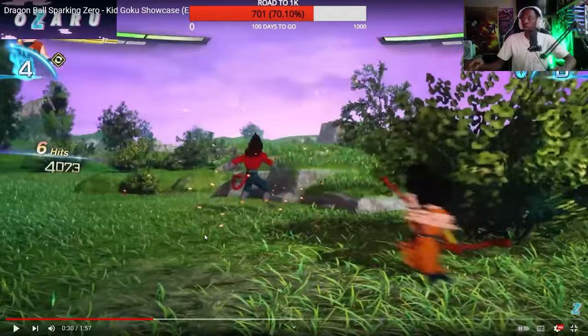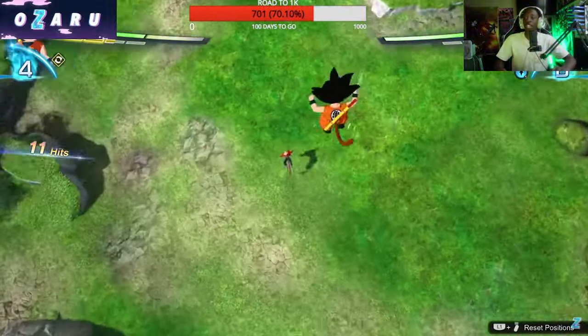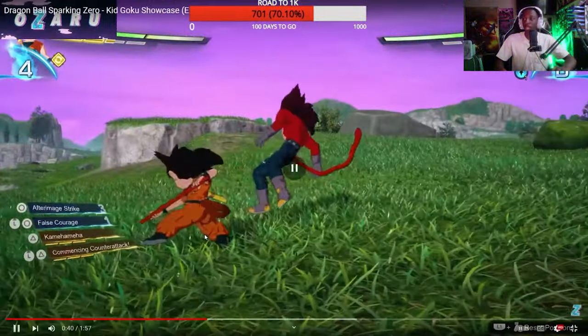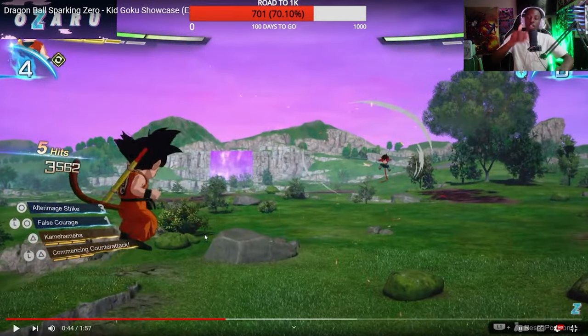And the Power Pole comes right out! Shout out to my boy Zankari, he's going to love this guy. The way he moves is so swift, the combos are so cool. I like how every single character really does have their own unique moveset — it really is cool.